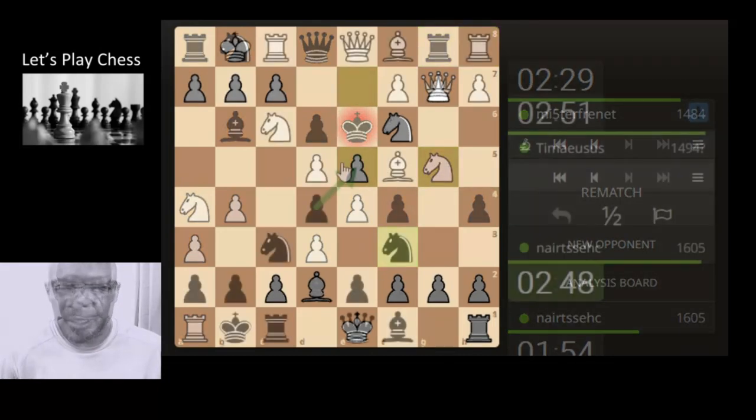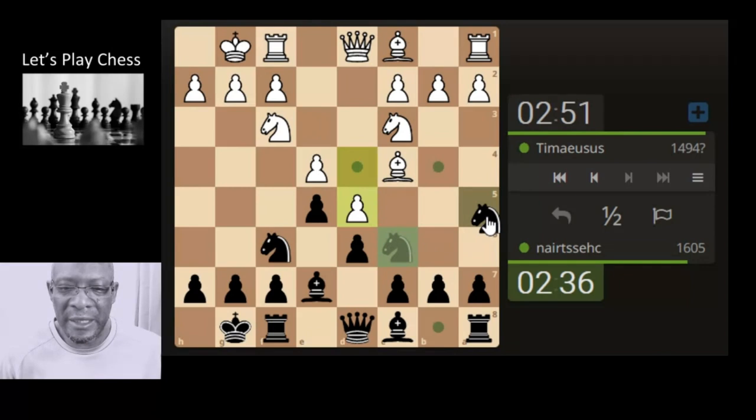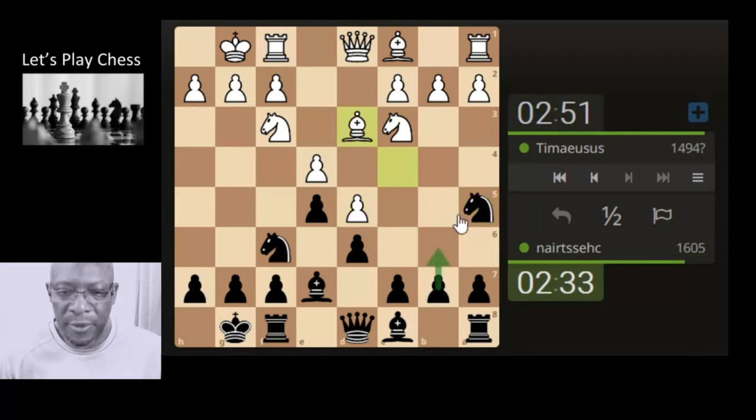So if we take this pawn, he's pushing down onto here. Or is there a method? I think you can push — if he pushes, then we attack the bishop. Let's do it this way — attack the bishop. Then we have to move the pawn because this pawn's going to be attacking. So let's move this pawn, give space for the knight.